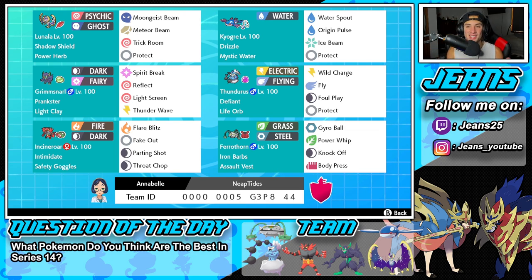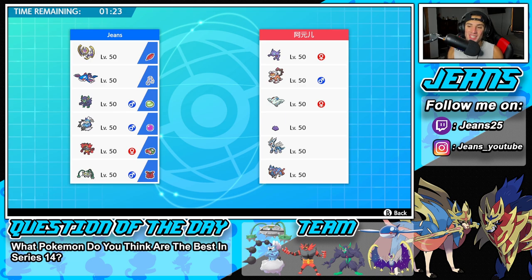Let's hop on that ranked double ladder and look to get some wins with this Kyogre and Lunala Series 14 team. First match coming at you guys, and it is so cool to see Togekiss back on the ranked ladder — I absolutely love Togekiss and I haven't used it in so long. We're going up against a Dialga and Zacian team that features Togekiss, Landorus, Sableye, and Ditto.